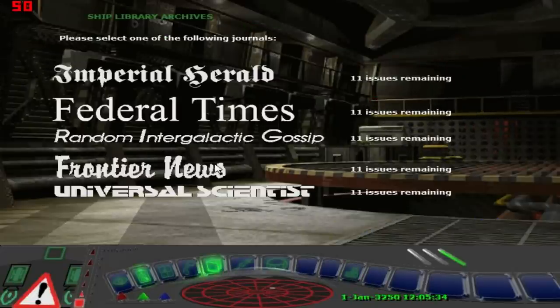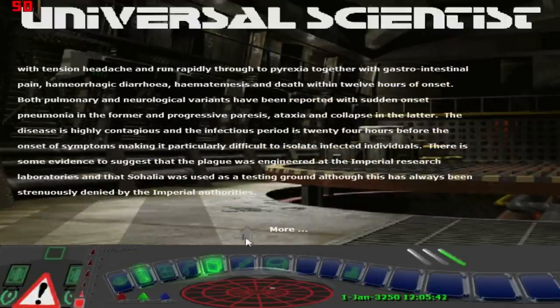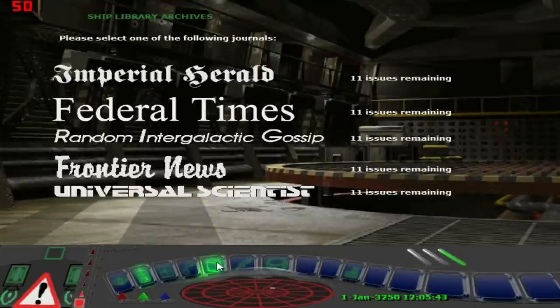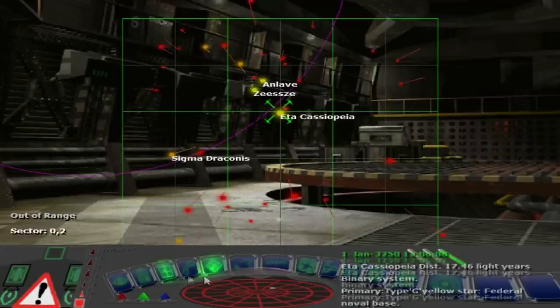Here we have newspapers, so we can start reading news which provides some clue into the background plot. There are a bunch of different journals. We have Frontier News. The spectacular Wiccan Ware race is on again. Anyone close enough to the picturesque city of Old Curie on the planet of Hope in the system of Gateway to get there by midnight on the 1st of January can pick up the latest release from the prolific Dream Rock group Jagged Banner. So, where am I, one wonders?